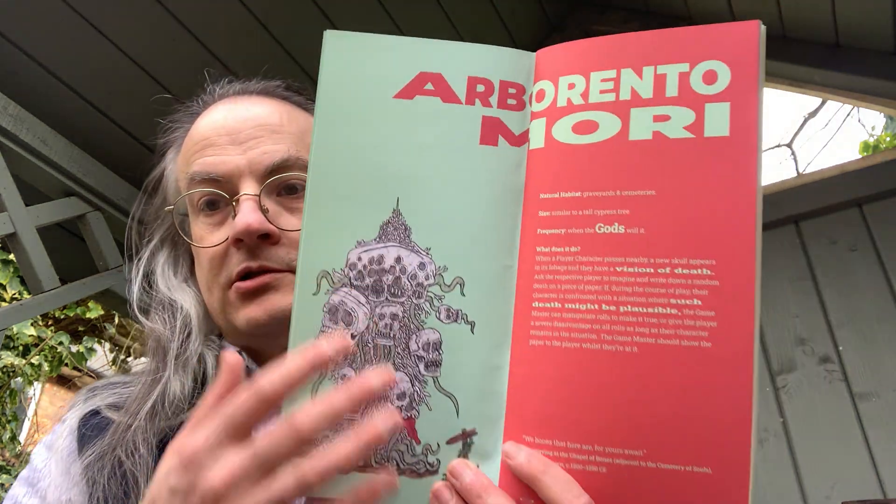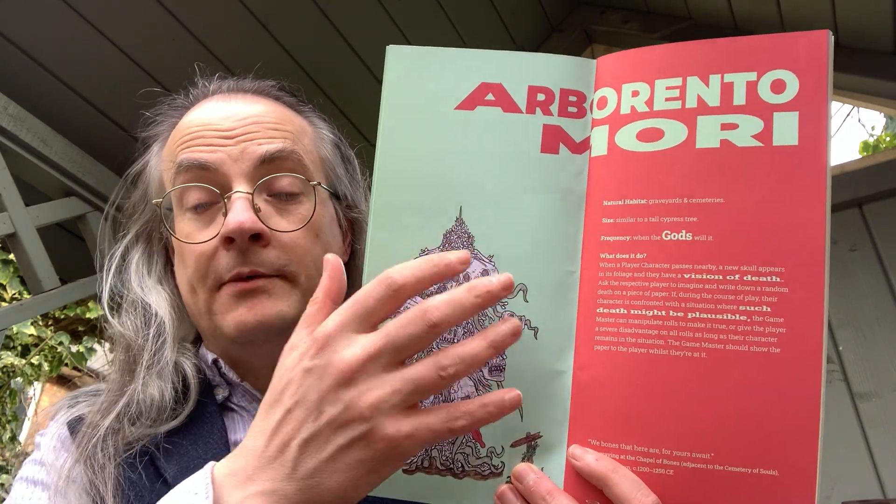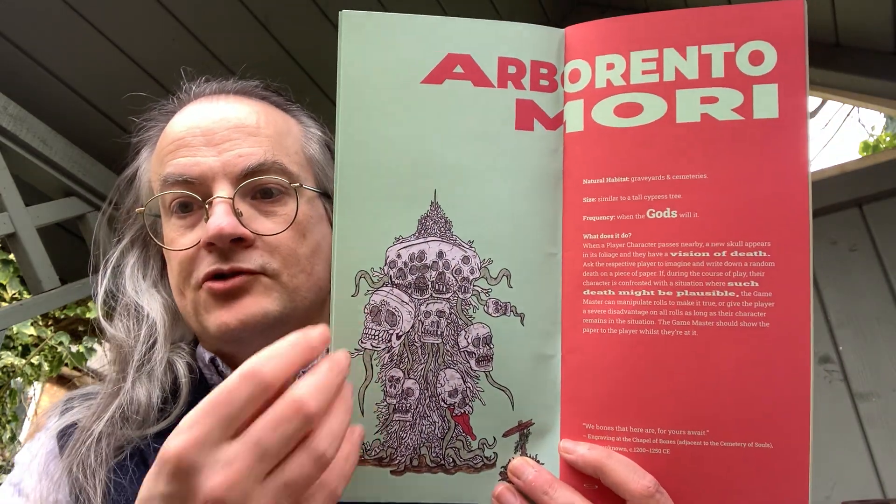The artwork throughout features vibrant colors with a strong use of pastel tones — reds and other bold hues — with strong illustrations continuing throughout the book.